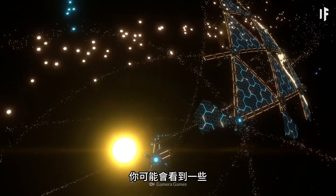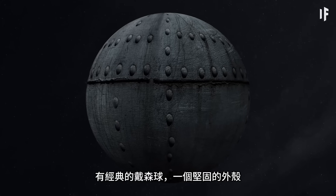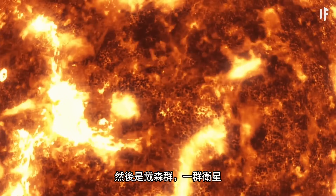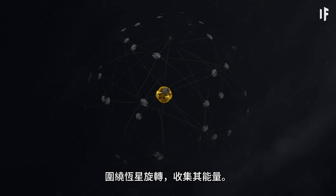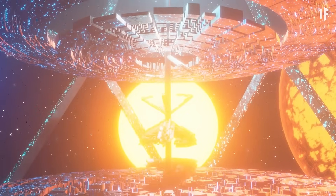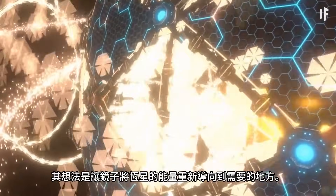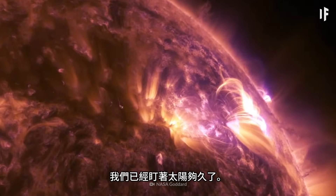You might see a couple of different versions of Dyson spheres as you travel across the galaxy. There's the classic Dyson sphere — a solid shell or series of rings that fully wraps around a star. Then there's the Dyson Swarm, a group of satellites rotating around a star and collecting its energy. And finally, there's the Dyson bubble — a bunch of mirrors floating in space near the star, redirecting its energy to where it's needed.